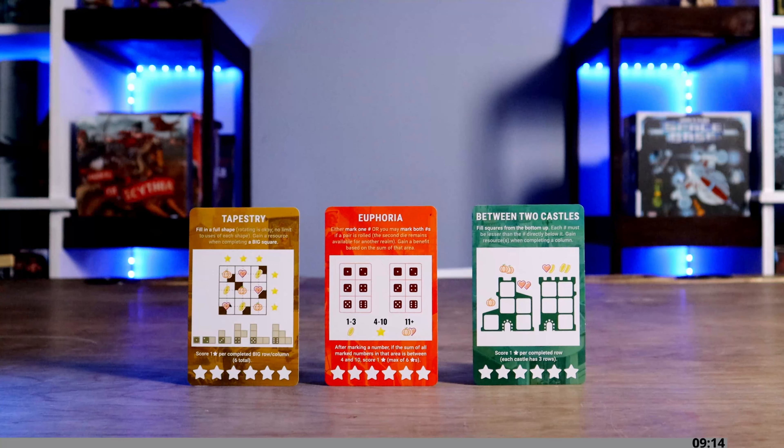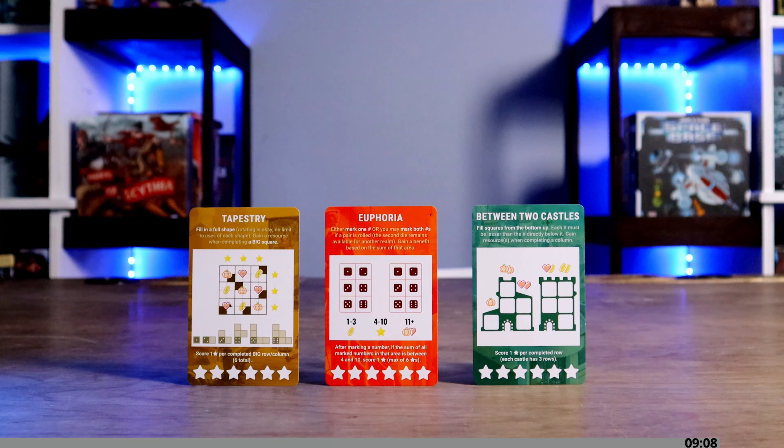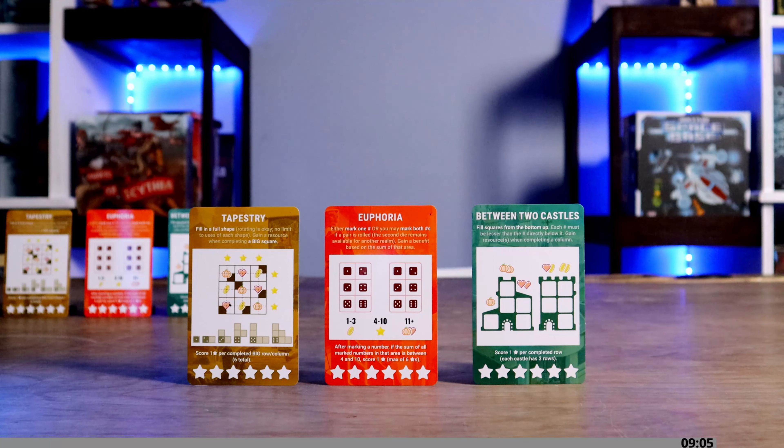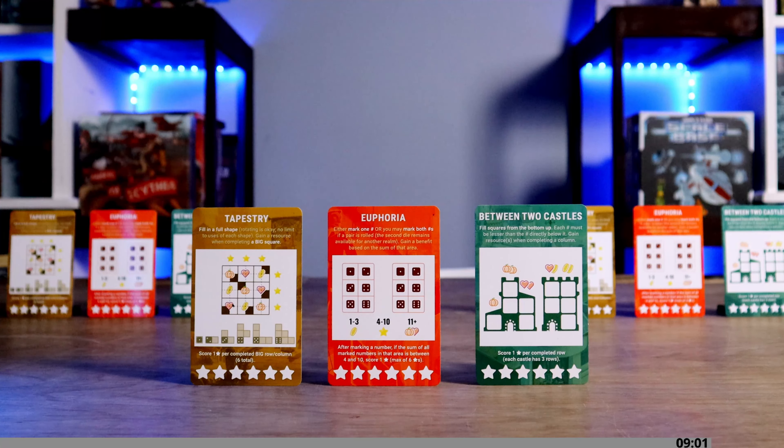At the beginning of each round, any one player shuffles their realm cards and randomly draws and reveals three cards, placing them face-up on the table. Each other player then finds those same three cards from their sets so that all players are using the same set of cards in a round.